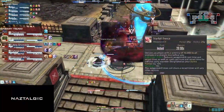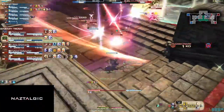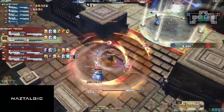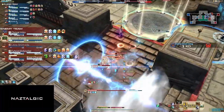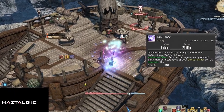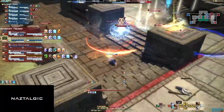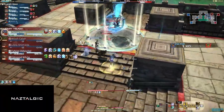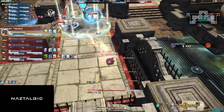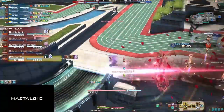Starfall Dance does 10,000 potency in a line AoE and gives you and your partner a 10% haste buff for 10 seconds — a fantastic ability that should always be used on cooldown. Fan Dance is our first off-GCD that does 4,000 potency in a cone. This cone is massive and I highly recommend being as far as you can before using this to hit everyone. It grants you and your dance partner a defensive buff for 10 seconds.